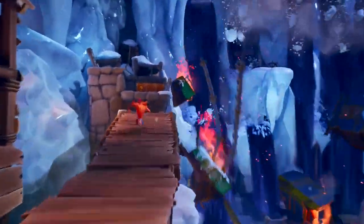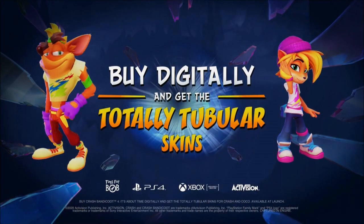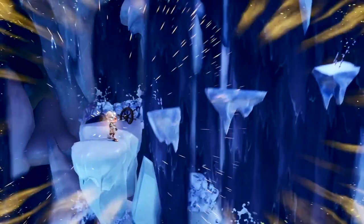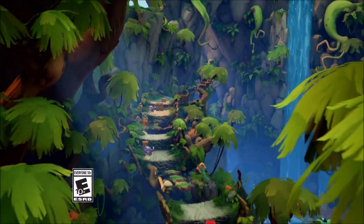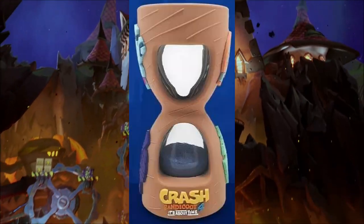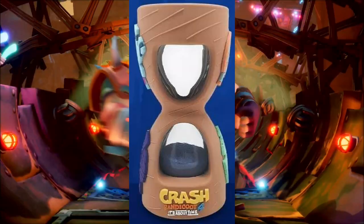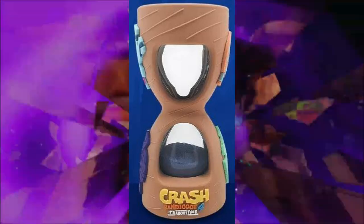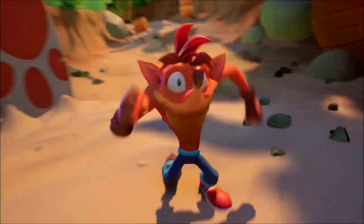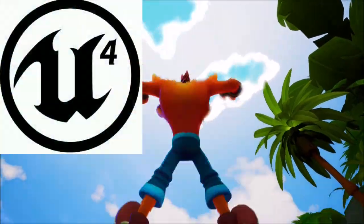First things first: pre-order bonuses. We were already aware that if you buy the game digitally on both PS4 and Xbox One you'll get the Totally Tubular skins for Crash and Coco, but GameStop or EB Games for those in Canada will receive a one-minute hourglass timer. That's pretty cool since the game focuses on time. If you take a closer look at the hourglass, you can see the four quantum masks on the sides of it — a really nice detail.